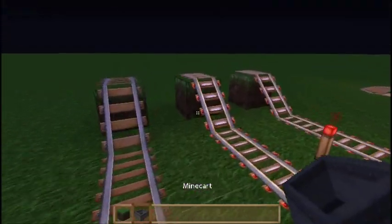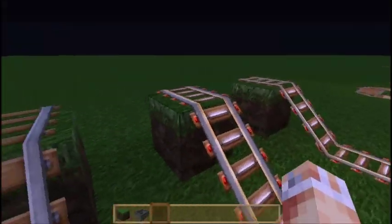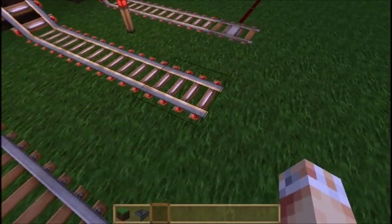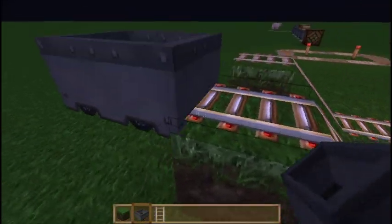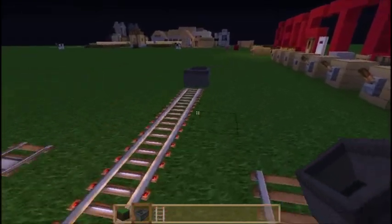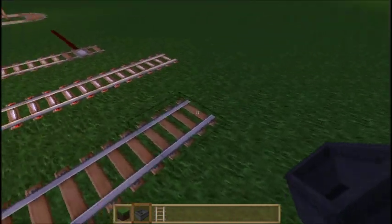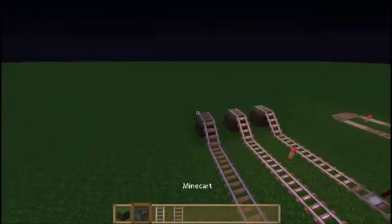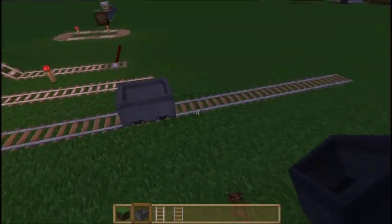After that we've got the powered rail. We can put a Minecart on here and push it off, and you can see it's going to go really fast. If I extend this track out we'd see it goes a lot faster than regular rails. This is used to keep power to our Minecarts, because on a long track a Minecart is going to slow to a stop, so we need to power it. Let's hit this down — and as you can see, it's just slowed to a stop.